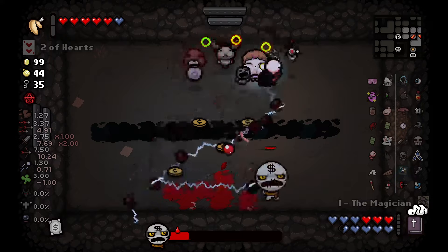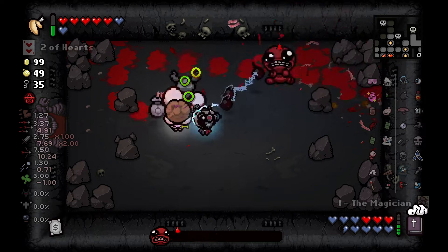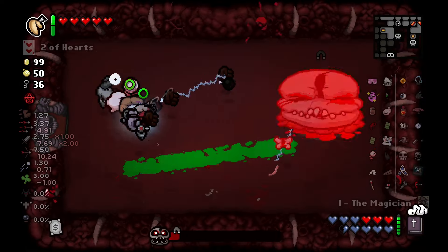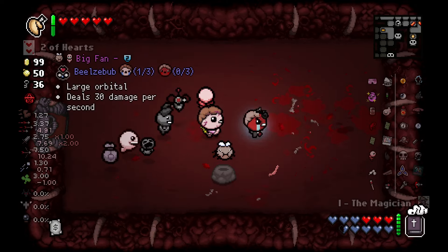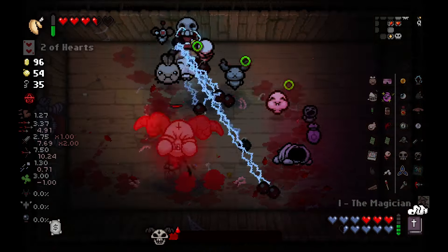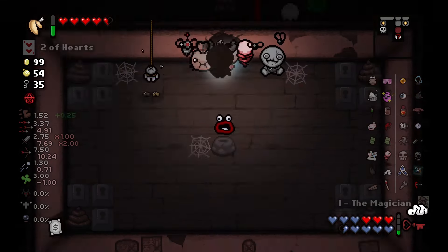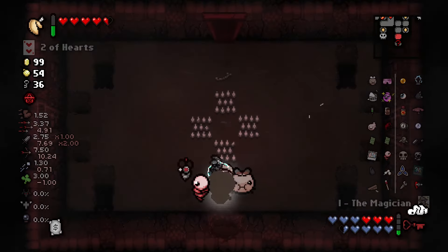In the secret room, we take down Super Greed. We absolutely destroy War, who gives us Guppy's Eye. Next up, we take on the Gate and Jacob grabs another orbital in Big Fan. Now we take on the Beast — he drops Red Key, so we take that. We use the Red Key to access the Ultra Secret Room, but unfortunately this just has Shoop da Whoop, so we leave that and move on.